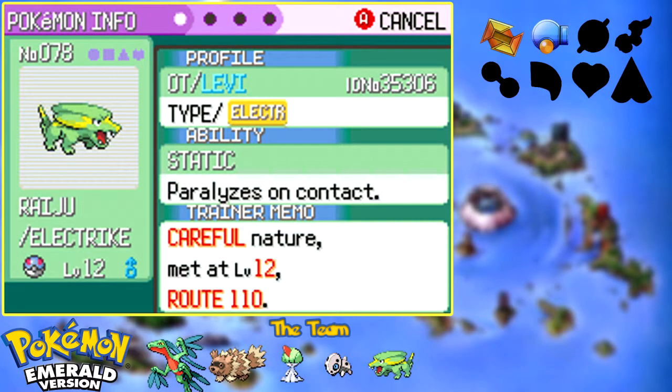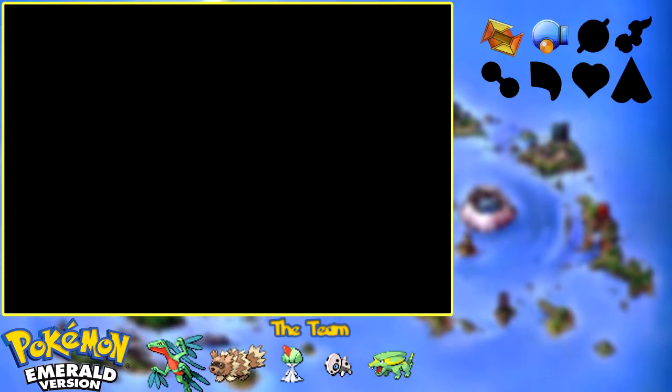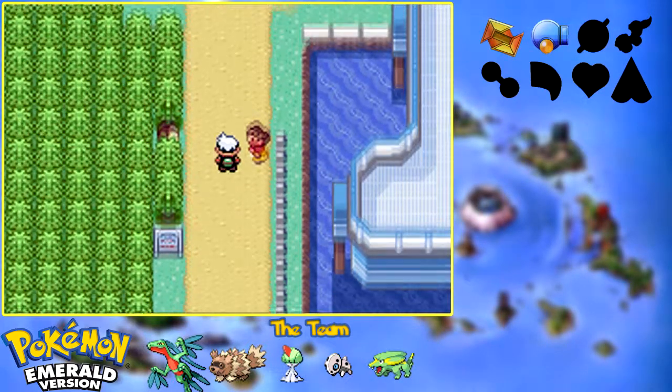I'm glad that Raiju also has Static. The other ability that Electrike can have is Lightning Rod, which I don't like very much because all it does is draw electric attacks to it in double battles. Static is really nice because all direct attacks on Raiju have a 30% chance of paralyzing the opponent that hit it, which is pretty nice. Raiju can't really do much now, but we are going to try to slog through the rest of this route with Ghidorah.